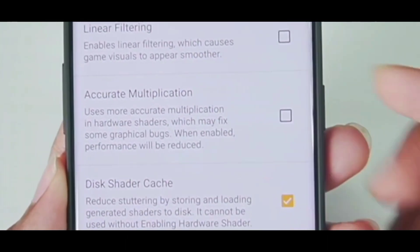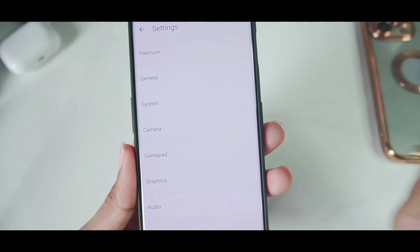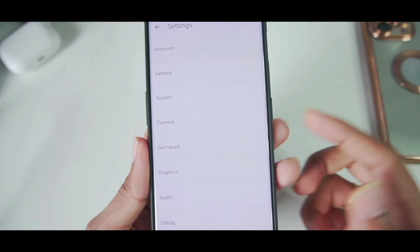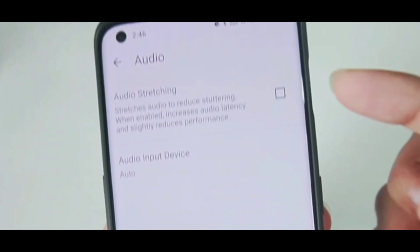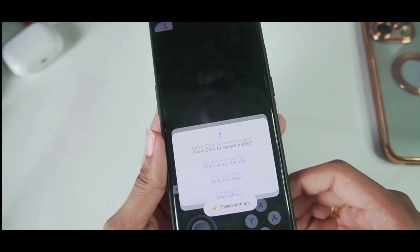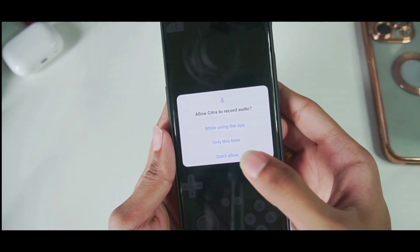You can enable Accurate Shader Multiplication if you face any graphical issues, like the Greninja bug or Froakie bug where the character isn't loaded properly — that will be fixed if you enable it. In audio, make sure to disable Audio Stretching. That's about it. Let's jump right into the gameplay of Pokemon X, and afterwards I'll show you guys the Citra MMJ setup.